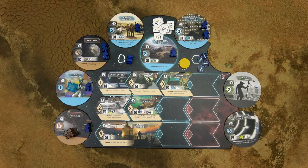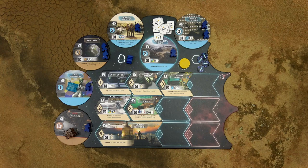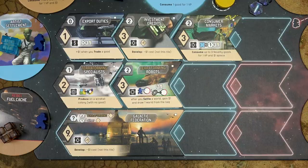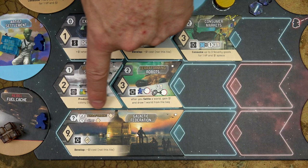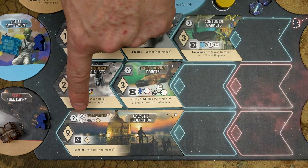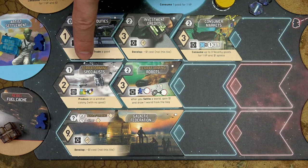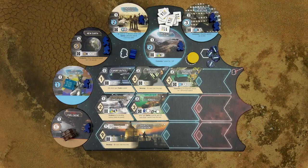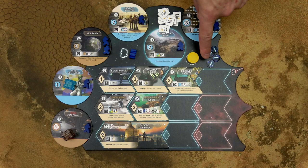Before calculating your final score, remove all explored worlds which were not colonized. Then sum up the victory points from the white hexagons from all your colonies — including the home colony — and all your development tiles. Some tiles may have a question mark instead of a number in the white hexagon; these tiles provide a variable number of victory points depending on the conditions depicted on that tile. For example, this tile provides 2 victory points for any terraforming development and 1 victory point for any other development. If a player has 2 terraforming developments, that's 2 times 2 equals 4 points, plus 4 other developments for 4 more points, totaling 8. Then add the victory points accumulated from victory point chips.